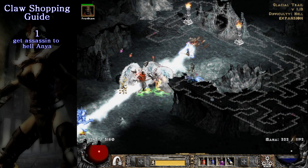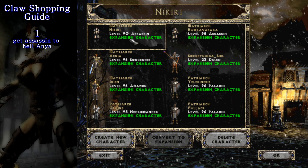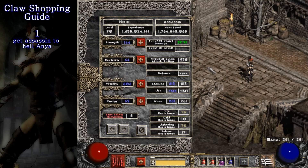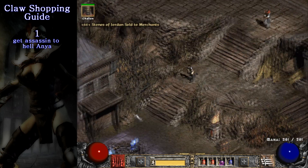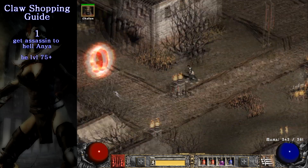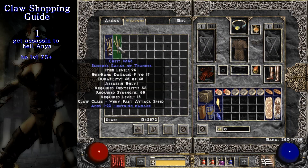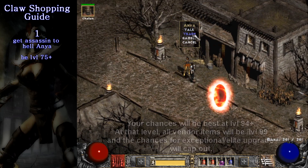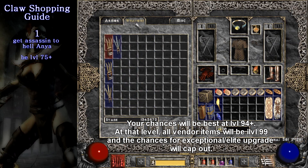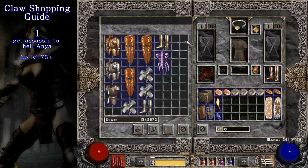Step 1. Get an assassin character and take it to Hell Anya. You can technically shop for the claws on Nightmare as well, but Nightmare vendors have a lower chance of spawning exceptional items than the ones on Hell. Your assassin should be at least level 75 when you're doing this, otherwise you can't spawn the plus 3 traps mod on the vendor shot claws. Being higher level will introduce new affixes on the claws, but overall your chances of finding those GG claws will be higher since higher level characters have better chances of finding exceptional and elite claws from the vendors.